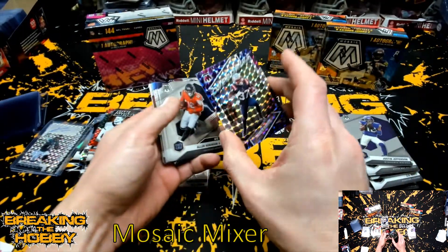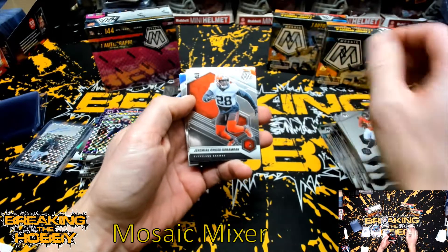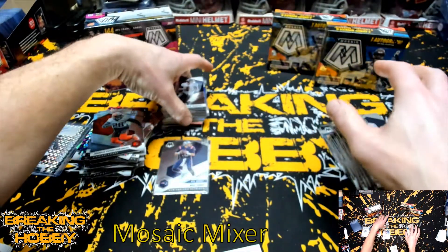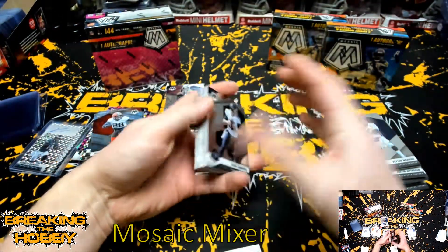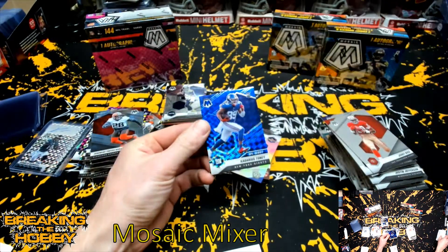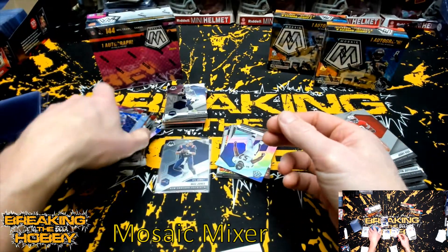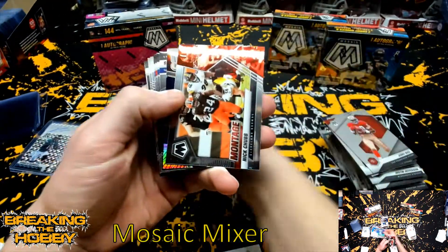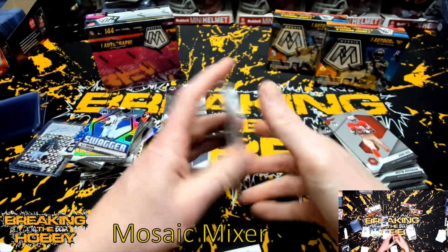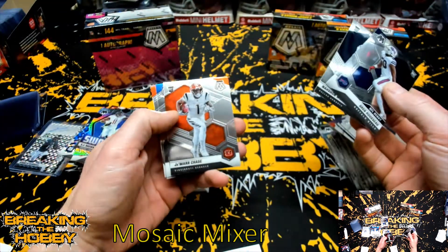Got a Damien Harris Super Drive or Overdrive. Got a Jeremiah Owusu-Koramoah, Kamara, and a Diami Brown — dummy. Got a blue coming up — got a Kadarius Toney. That's going to be an NFL Debut numbered to 99 for the New York Giants, 91 of 99. Got a Ray Lewis silver, Nick Chubb, Nick Chubb, AJ Brown Swagger. Greg Rousseau, Nashawn Wright, and a Ja'Marr Chase.